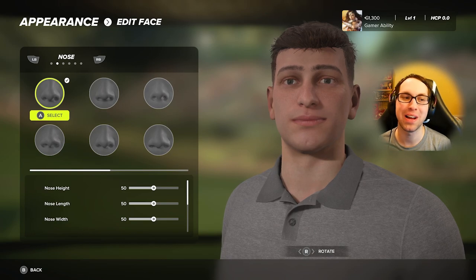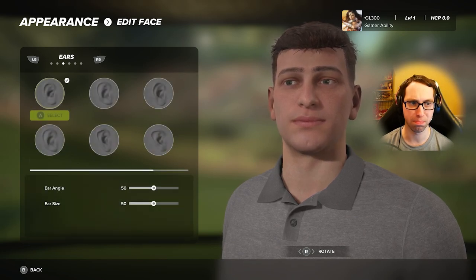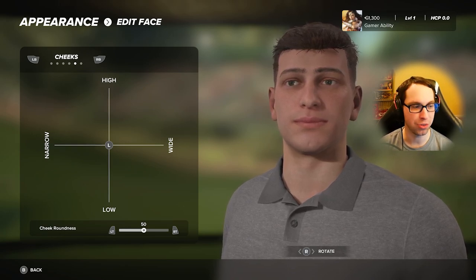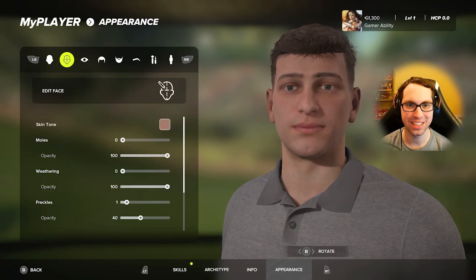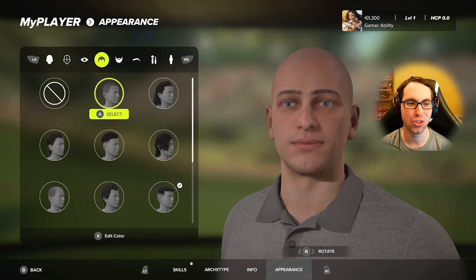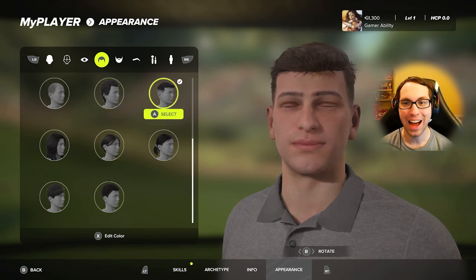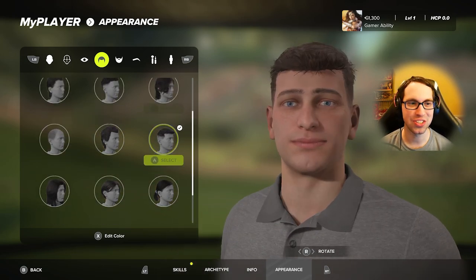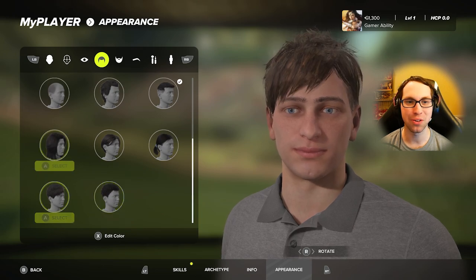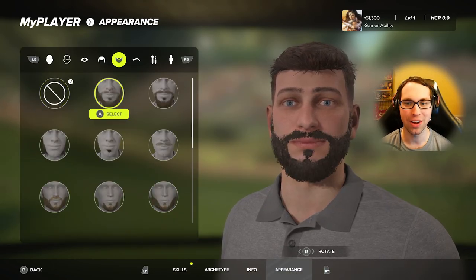Unfortunately there is no ability to customize your swing or choose a pro's swing, and you cannot play My Career with a pro player. The character creator is more in-depth than expected, but there aren't a lot of hairstyle options — they don't even have Ryan Gamer's normal hair. The closest option isn't great, and the beard selection is limited as well.